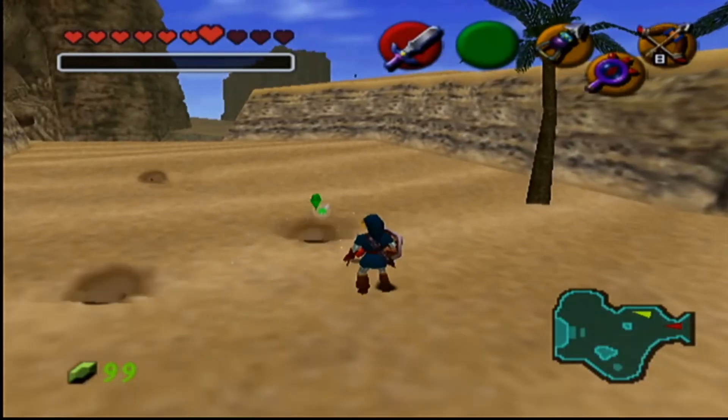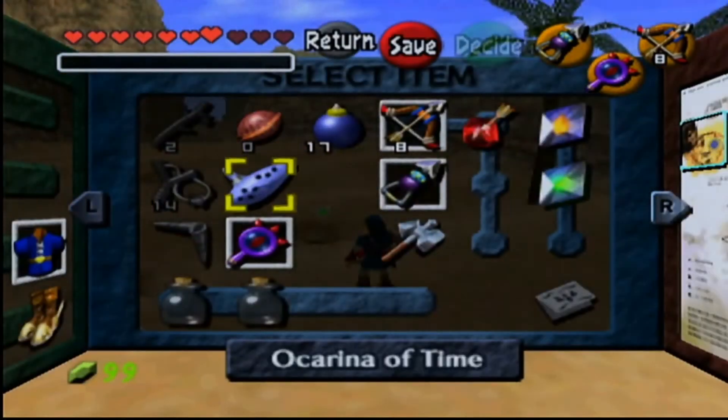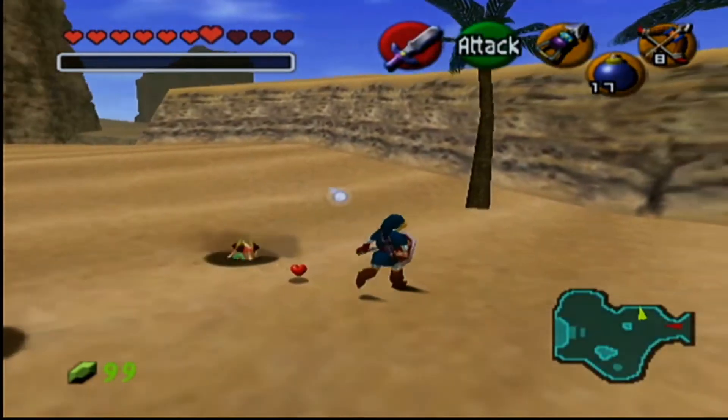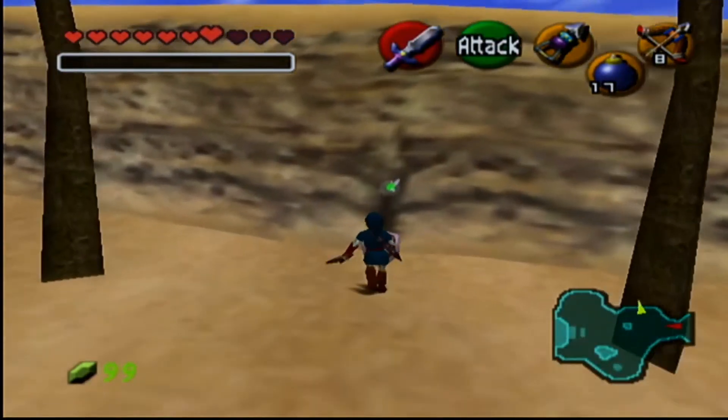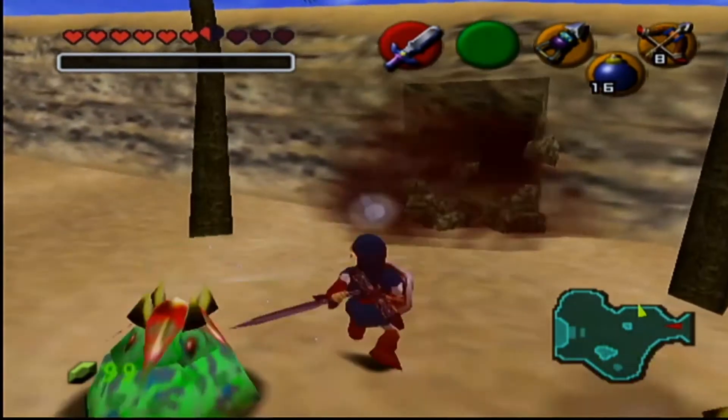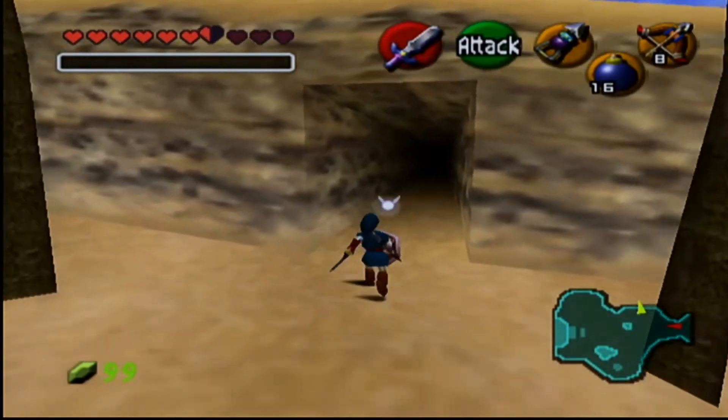The next great fairy gives you Nayru's Love. This can be found on the right just before you enter the Spirit Temple, next to these palm trees. As usual, just bomb the suspicious-looking wall and walk on through. The prerequisite is of course the Lens of Truth, which you need to get through the desert anyway to get to this point in the game.